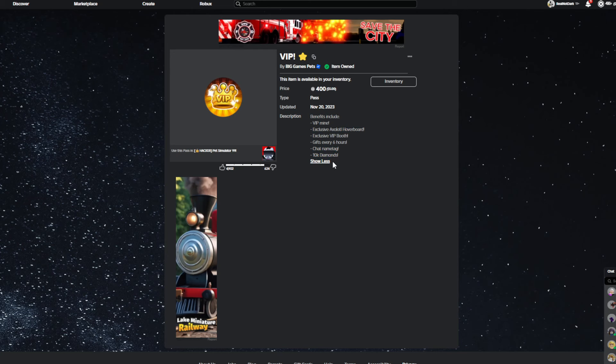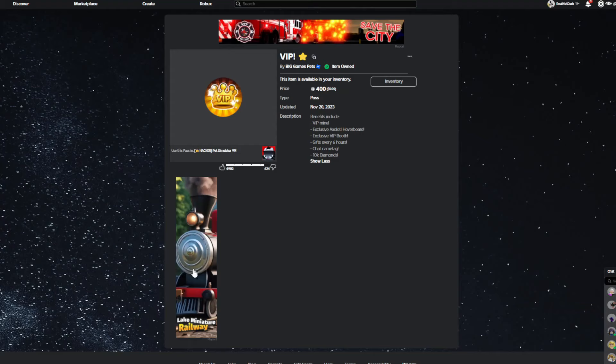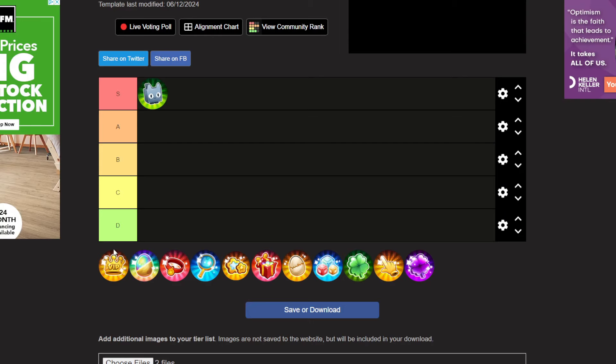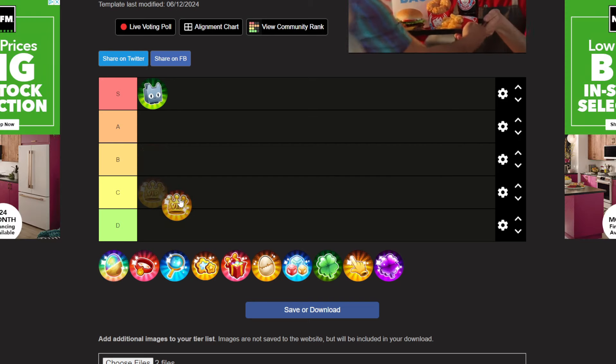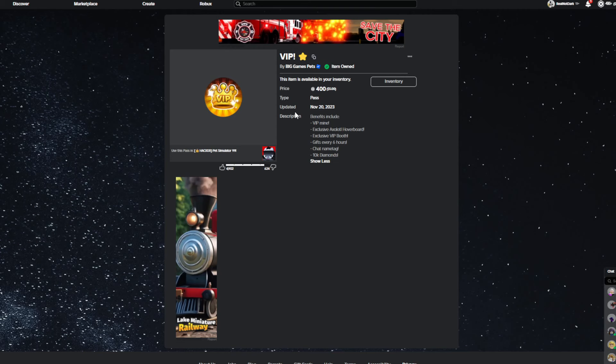10k diamonds really needs to be changed because 10k diamonds is kind of useless now. When the game first came out it was good, but now I could get 10k diamonds in like two minutes of just sitting here. I'm going to rank VIP in C tier. The reason is that if you're doing rank quests, VIP is good because of the VIP mine - it allows you to do the diamond quest really easily. That's really the only good part about it, besides the VIP booth and the name tag.